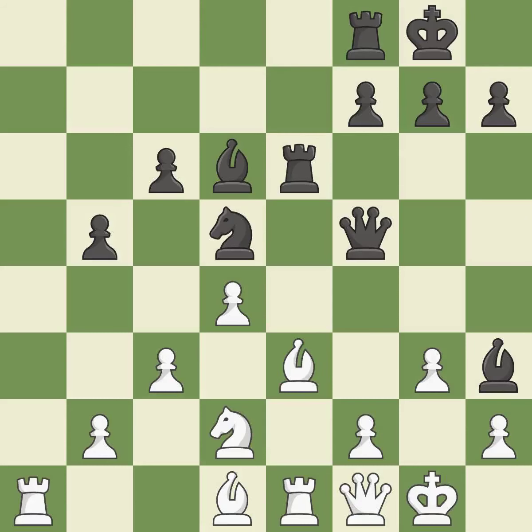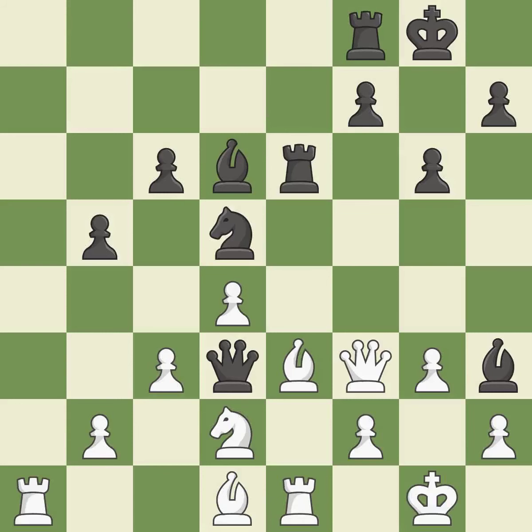This moves the queen to safety — it is best. This move puts the queen on a safer square — it is best. This overlooks an opportunity to threaten winning a pawn — it is a mistake. This offers to exchange pieces of equal value — it is excellent. This is the only good move; this threatens to win a knight — it is a great move. This misses an opportunity to offer an equal trade of pieces — it is a mistake. That was a great move and very hard to find. This is the only move that works — it is brilliant.